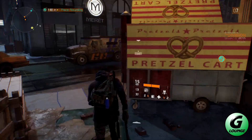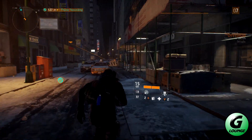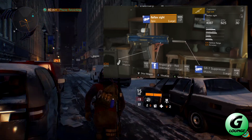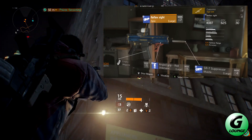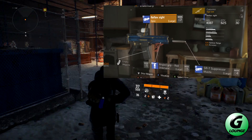Moving swiftly on, here is the Caduceus — at least I believe that's how it's pronounced — lovely picture on screen. This is a slick looking SCAR variant with 625 RPM and a reload speed of 2.7 seconds. Slightly less accurate than the Liberator, but you could still hit the wings off a fly with ease.